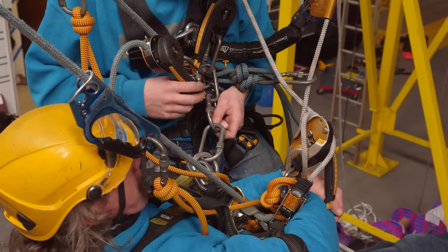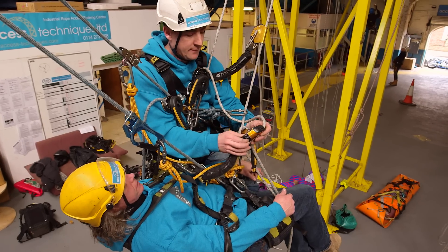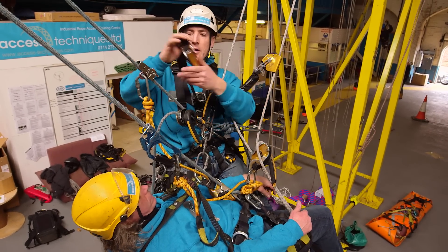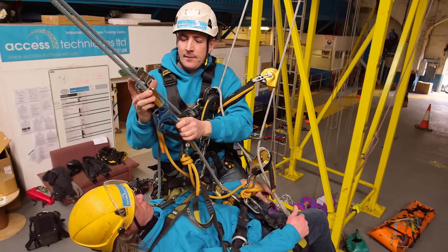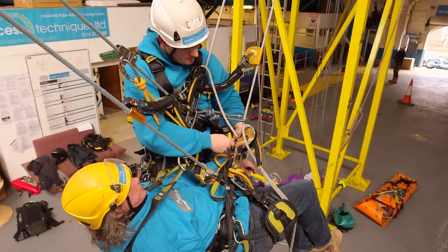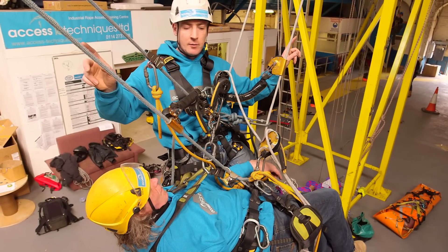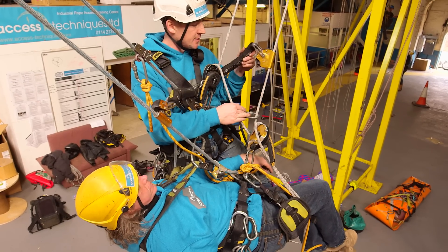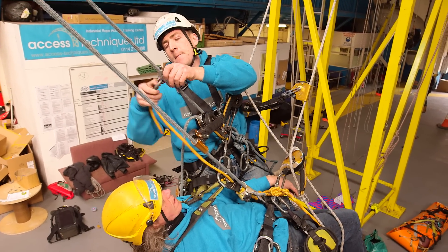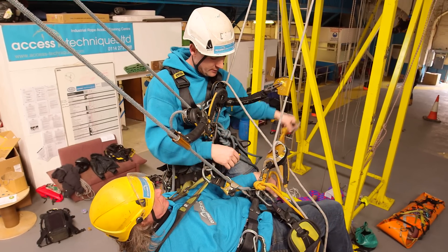That'll keep his airway open. Now we're joined together. I'm going to take his backup off and put that up here. I'll just take his hand descender off. So I've now got two descenders, two backups — I can go either way if I want. I'll take his other backup off as well. It's similar to a loop rescue, but we don't really like loops — shouldn't be doing it.